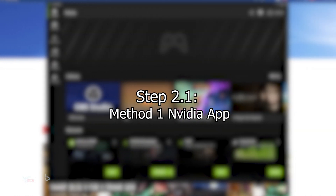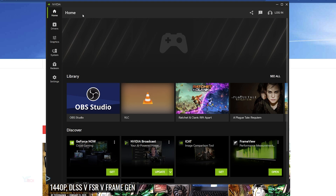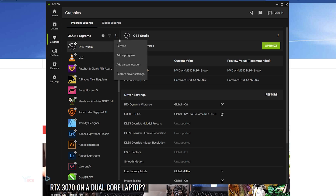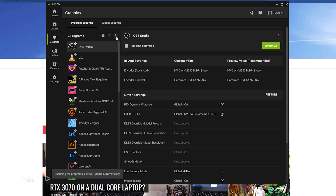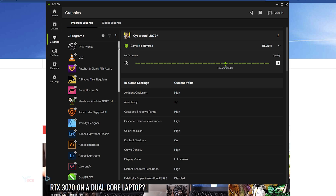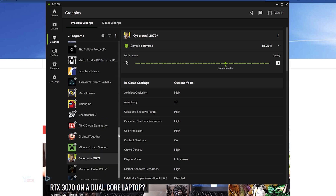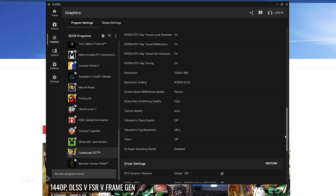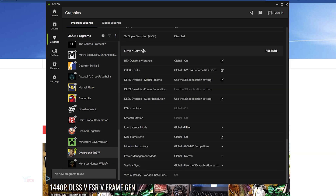Let's start with the first method through the Nvidia app. Once you're in the Nvidia app, head over to the graphics settings. Find the game that you would like to enable DLSS4 for. If you are not finding the game here, click the three dots and click refresh, or click the three dots and press add a program. For this example I will be using Cyberpunk 2077 — scroll down to it and click it, then scroll down to the bottom.